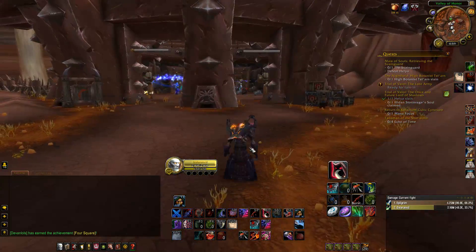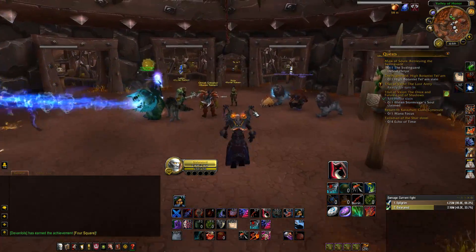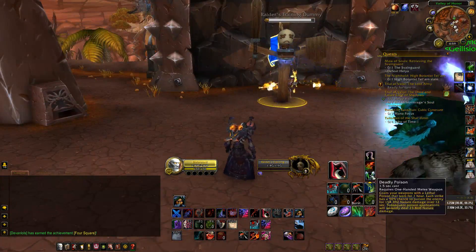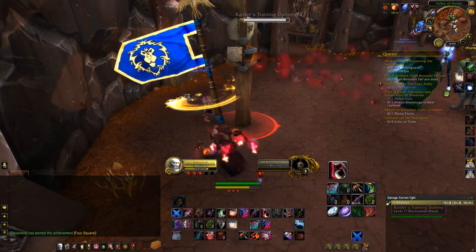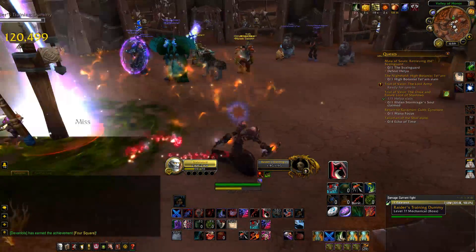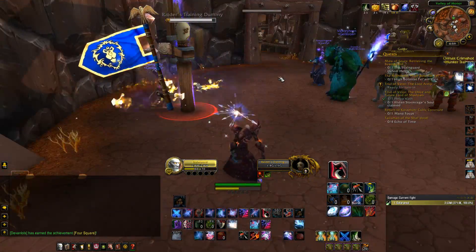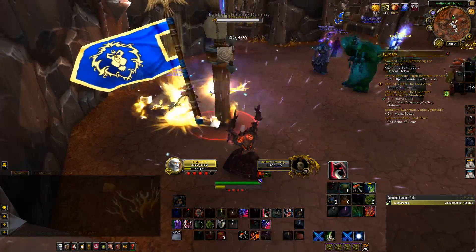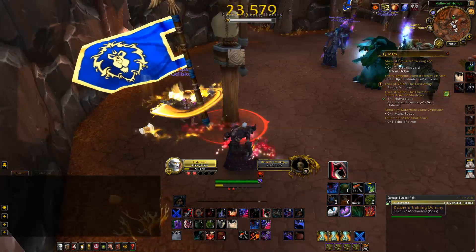I guess the only way to really test this is to just see how many Invenoms we can get. Let's go for six finishers. One Invenom — okay, we got a proc. So on the live servers, one out of six. Two out of six, that is insane. And this is just three combo points — one. Three, nothing. Four, two combo points, nothing. Five, two combo points — oh, okay, got one. So it's three, four, five... and bam.